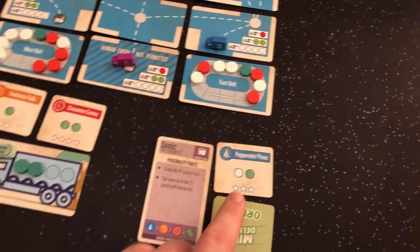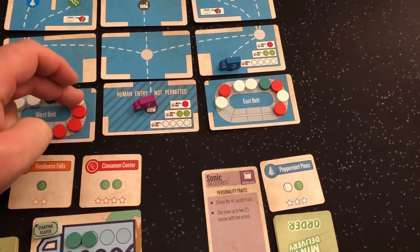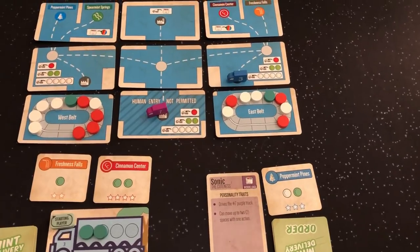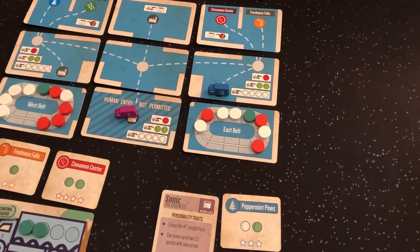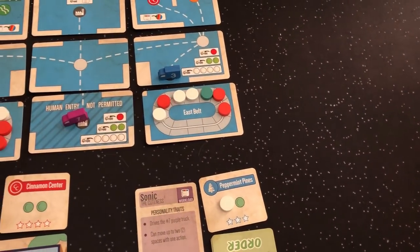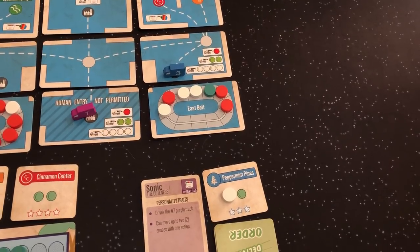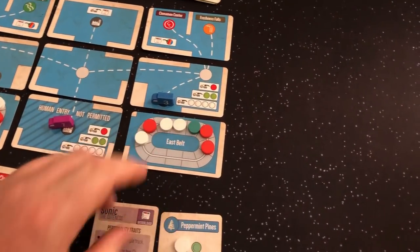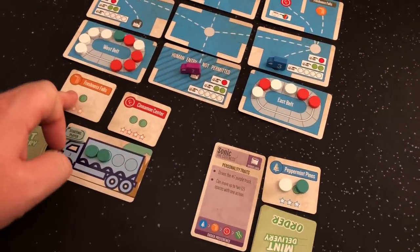Sonic is going to look to fill one white and one green. She can only load one type at a time. Looking at the first four on each belt, she could get that white or that green — player's choice to fill the order. I'll let her take this white. She's going to load that one white — that was her first action. Her second action is going to be to take a green. Oh, she's going to take that green I needed. There's nothing I can do about it — she's going to take that green.